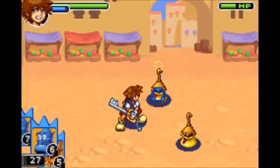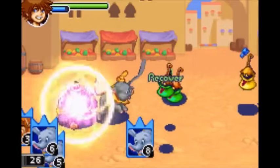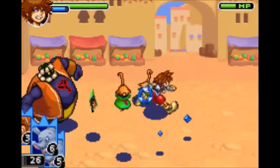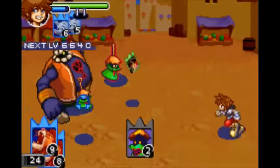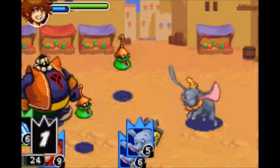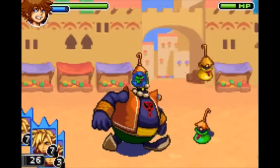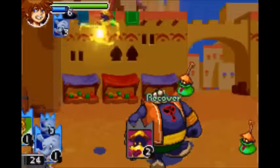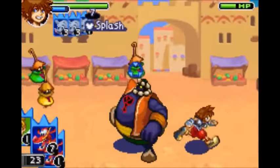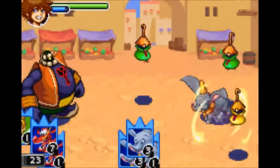Next is Dumbo. When you summon him, he sprays everything in front of him with water that deals ice damage. Level him up and his water will go even farther. Level him up even further and his water can basically hit the entire screen.